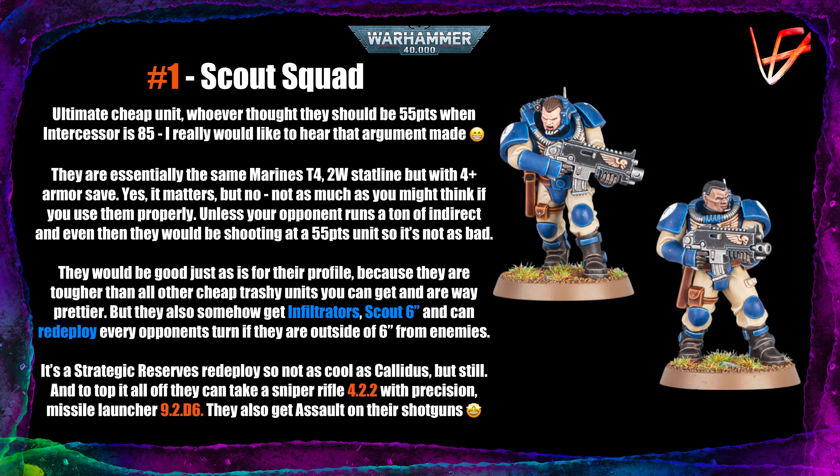And now the ultimate cheap unit of the entire Space Marine codex — I've already made a dedicated video about them so check that out for more details. In general, they are just a very cheap unit: for 55 points you get the typical Marine stat line. I honestly don't know how they justify Intercessors costing 85 points when these guys cost 55, but we're just benefiting from it. They are T4, two wounds — the only difference is they get a 4+ save instead of 3+, and yes it does matter, but it doesn't matter as much because you'll most likely be using them in spots where they're either not exposed, or you're consciously throwing them away — and your opponent will most likely over-invest into them anyway.